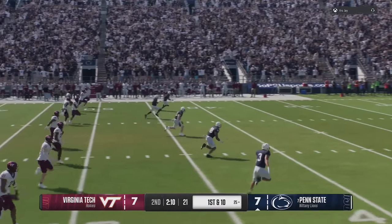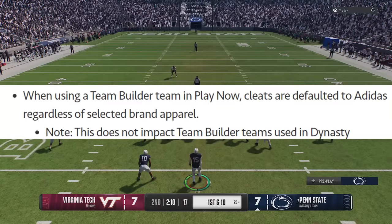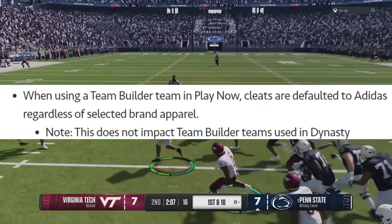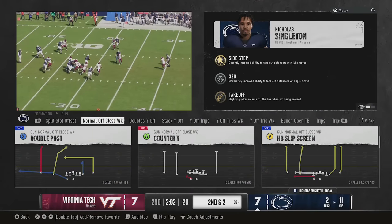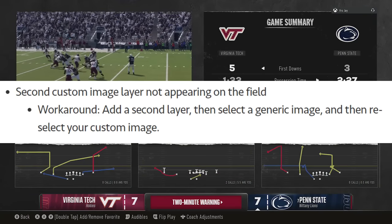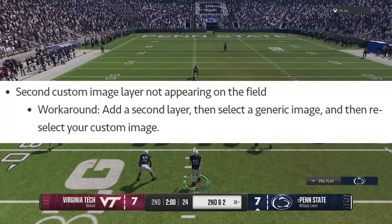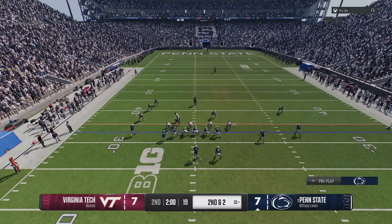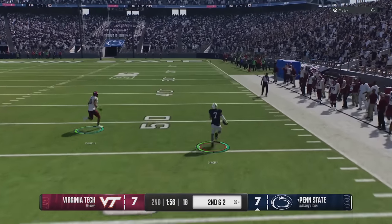There are a couple of small issues with team builder as well. When using a team builder team in Play Now, cleats are defaulted to Adidas regardless of the selected brand - though this does not impact team builder teams in dynasty. The next issue is the second custom image layer not appearing on the field. Workaround: add a second layer, select a generic image, and then reselect your custom image.